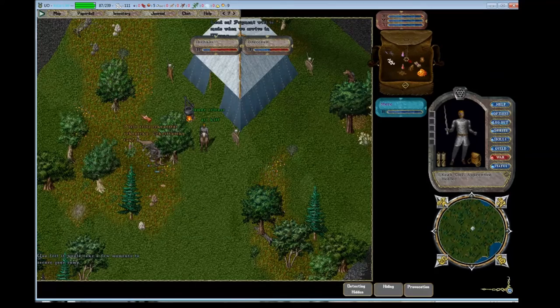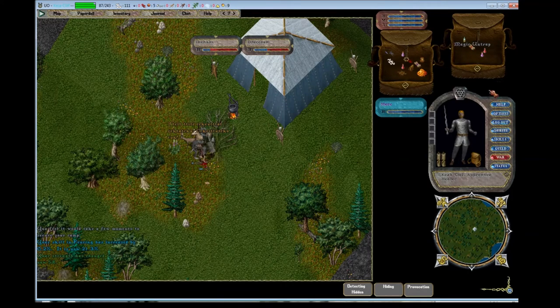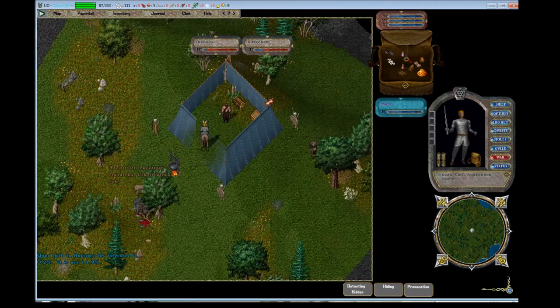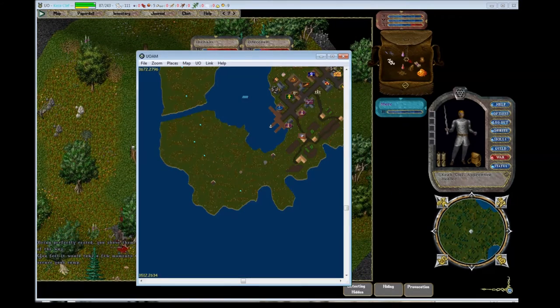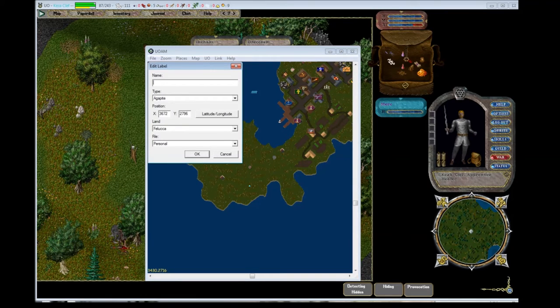These two ratmen are provoked on each other, which is what this character is going to be doing a lot more of in the future. My mercenary is just hacking away at one of them. Before I speed things up, let me show you how to mark a location, since I don't have this camp on my auto map. I just like to type in the coordinates so that if I want to come back to this one later, its coordinates will show up on my auto map. You don't have to do this, but if you want to use your auto map to find things more easily, it's not a bad method.